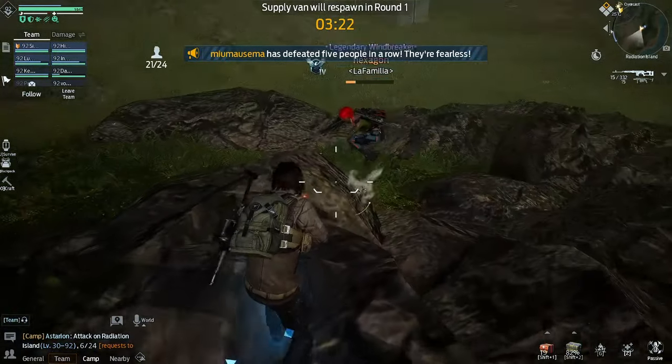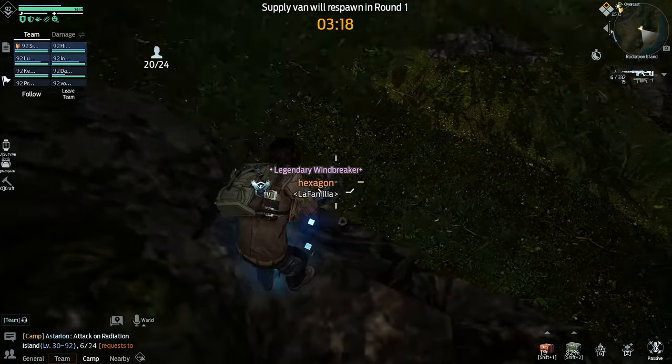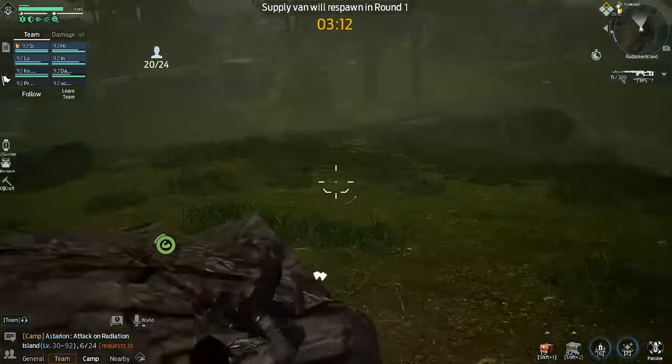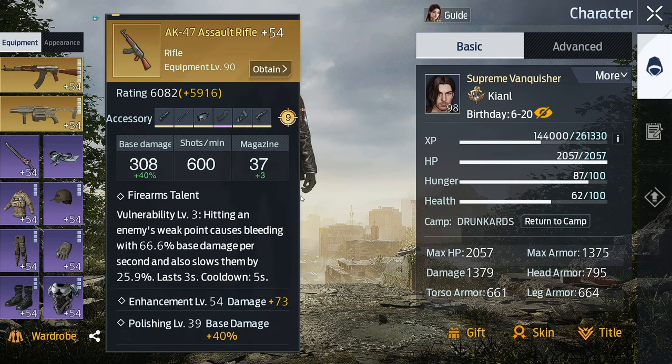In this short video, I'll explain the difference between damage stat, damage percent, base damage, and armor piercing, so you know exactly which of these parameters to develop. Many players think that 1 point of damage stat increases the damage dealt by 1 point — this is not the case.